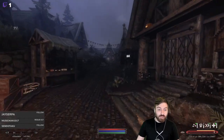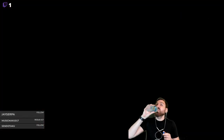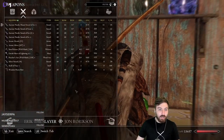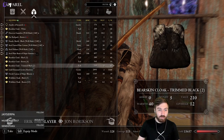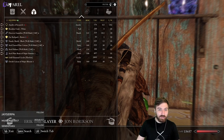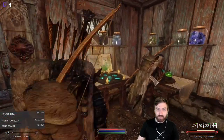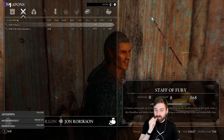Next up we're going to sell all the cloaks — Eric's holding all of those. We've got so many to sell: the staff of fury, and all the weapons. We've both upgraded to the white bear cloaks, and I think I still have a third white bear cloak in my inventory. The merchant only has 700 gold, which is way less than expected.